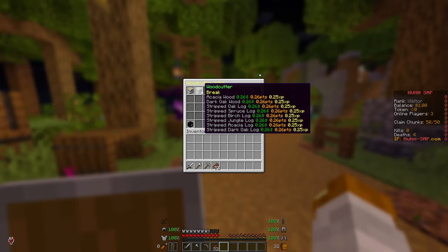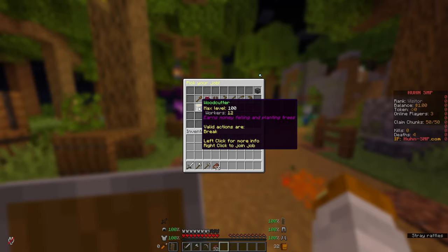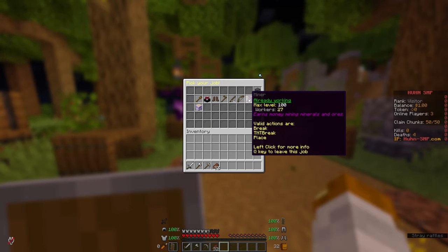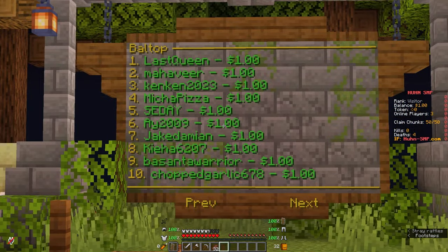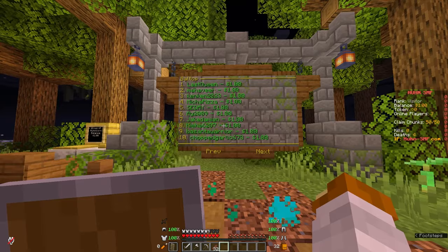You can also left-click on a job to see what kind of stuff you can get, like how much money you earn for each action. I'm going to join woodcutter, miner, and hunter, just for the simplicity of this video. Over here we've got a nice leaderboard. The server hasn't started yet, so no one's got any money.